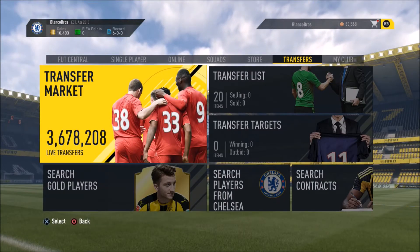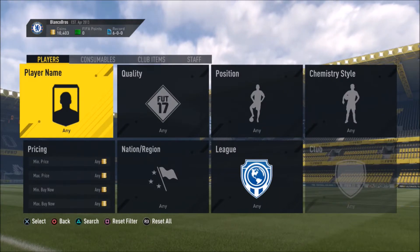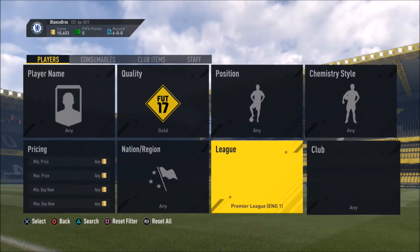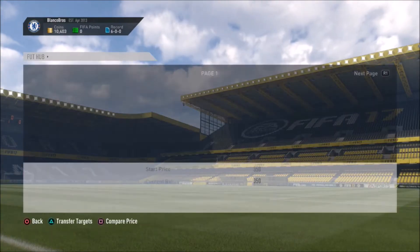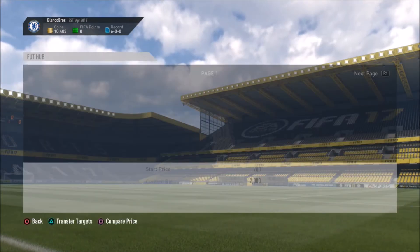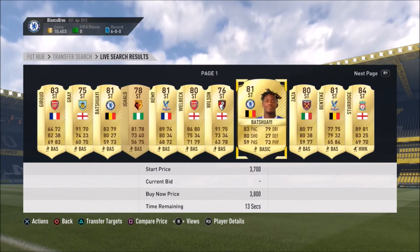Let's dive into the first of these 5 methods — it's going to be the converted method. How you find players for this is to go across the top 5 leagues in Europe and spam the search. What you want to do is change the position to striker, which is going to be really good for this, as people want to try players out in different positions.